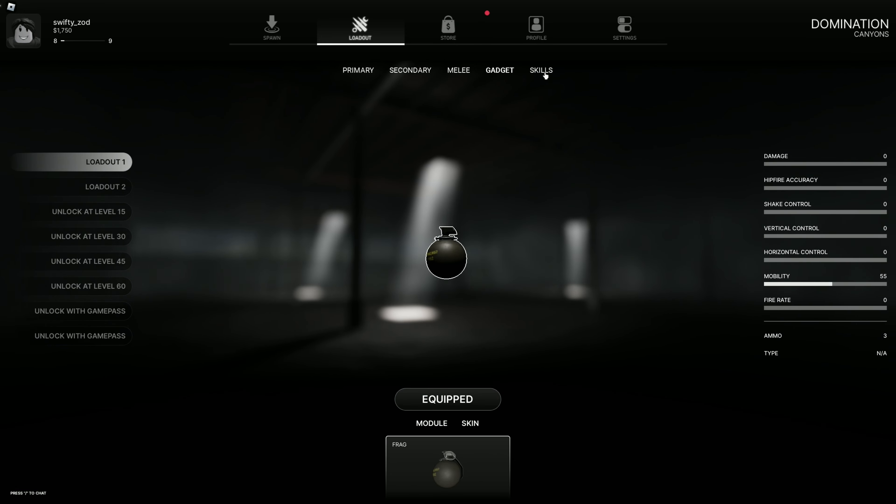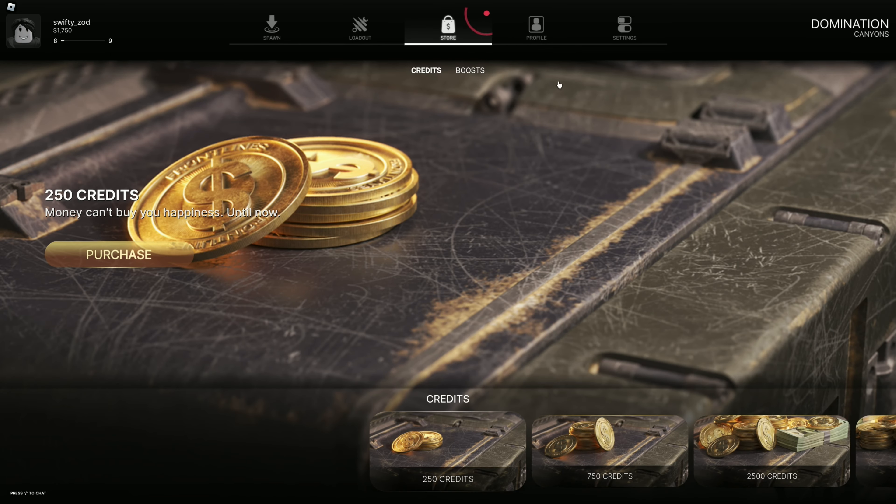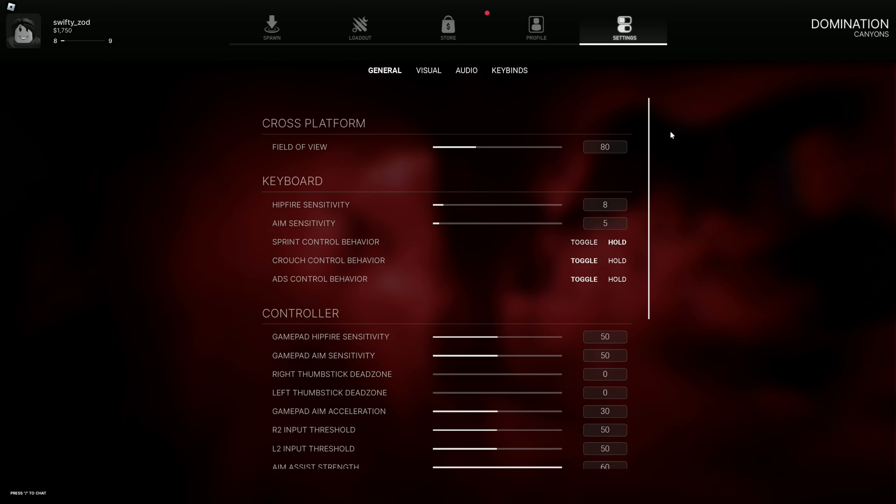Roblox consists of many different FPS minigames. Some of the kids' favorites include a game called Big Paintball, where you run around with your paintball marker getting kills in an FPS style setting, which is pretty neat. And then you have Arsenal, which is more of a gun mastery type of thing — pretty cool. And then there's another game called Zombie Uprising, where you run around with your teammates and take out a bunch of zombies, which is pretty neat.